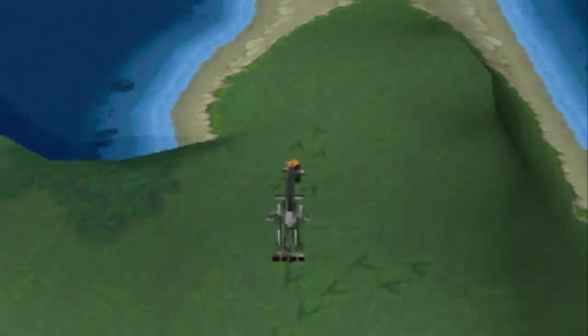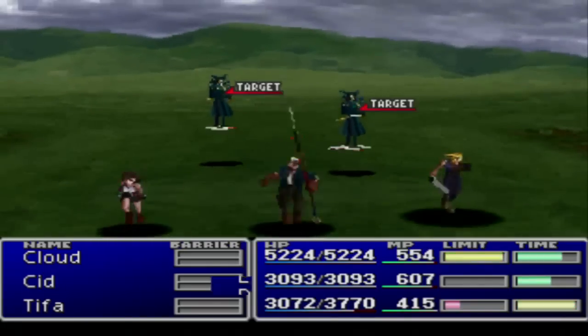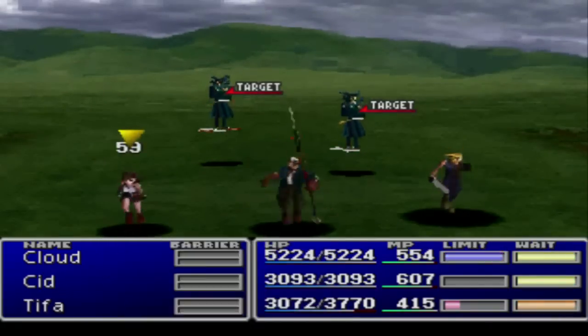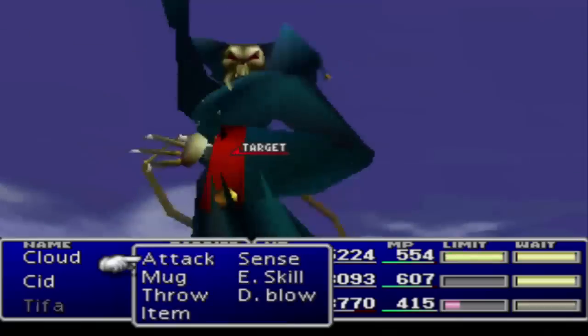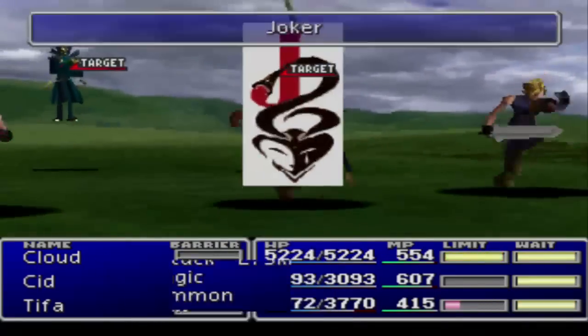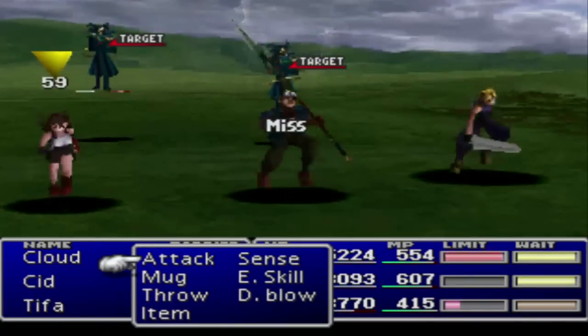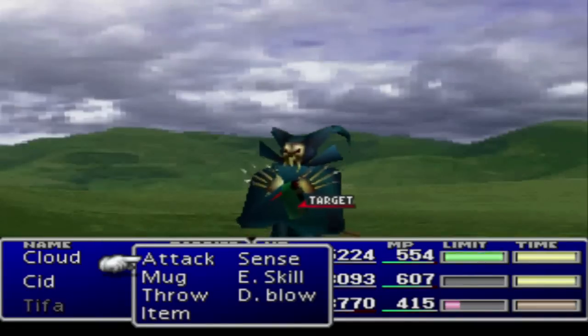You're going to need exactly 60,000 gil for all six stables, so make sure you save up. If you aren't that well off on money, try mastering an All Materia and selling it to any vendor — it'll be worth 1.8 million gil, and then you probably won't need gil for the rest of the game. You're going to need a lot more money for greens anyway, so you might as well stockpile some gil.